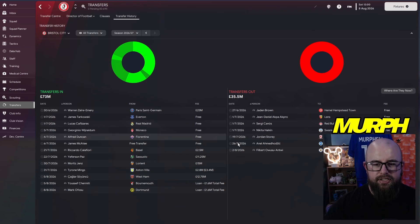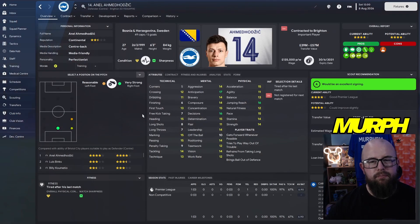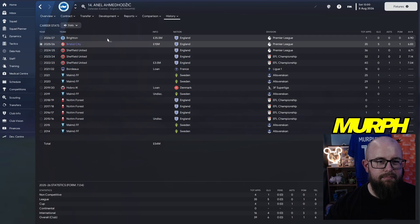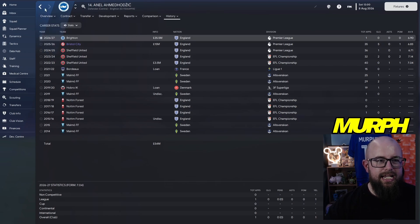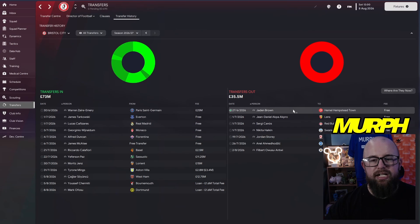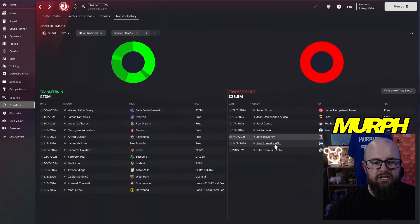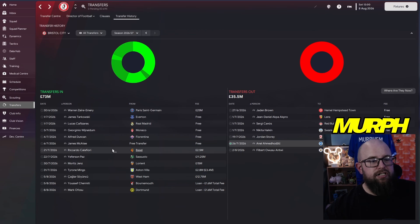Transfers out first: Evan Hlavik left already — we had a 35 million release clause in there and Brighton activated it after just one season. So 15 million to 35 million, not a bad return. Akpa Akpro left for Lens on a free, Sergio Canos went to Salzburg on a free, and Jordan Story — who we bought in season one — went to Middlesbrough on a free.